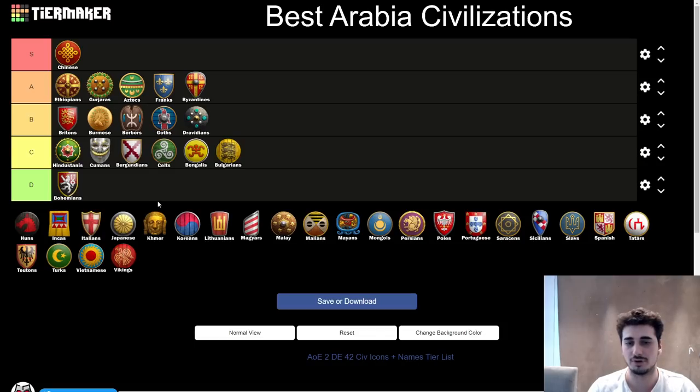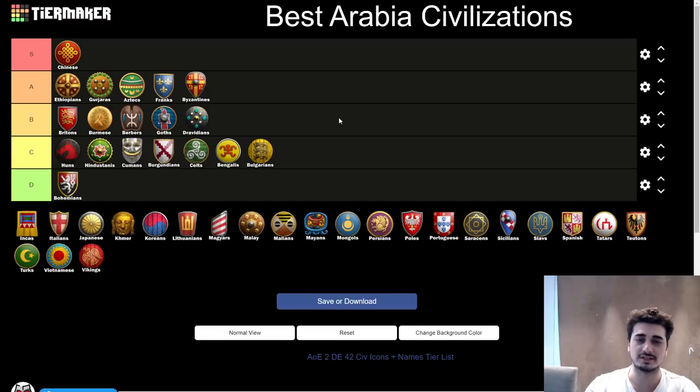Next up, the Huns. I never really liked the Huns for Arabia recently, though I used to love them. The civ has some pretty big weaknesses. Not making houses means you're open for most of the game — it's a bonus but has its downsides. I'd probably put Huns at the top of C tier. They're a good civ if you like to play them, but they have a ton of weaknesses and a lot can go wrong. Their late game is good with the Cav, but they're definitely not the most well-rounded civ.